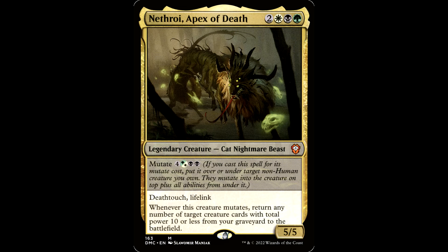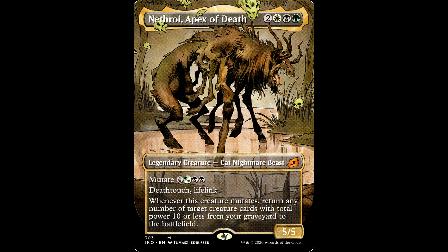Mutate costs four and a hybrid green, white, and two black. If you cast a spell for its mutate cost, put it over or under target non-human creature you control — they mutate into the creature on top plus all abilities from under it. It has Death Touch and Lifelink. Whenever this guy mutates, return any number of target creature cards with total power 10 or less from your graveyard to the battlefield. If you reanimate a bunch of zero-power creatures like Hydras and they don't come in with counters, they die immediately. Reanimate a bunch of aristocrats — Blood Artist, Zulaport Cutthroat, stuff like that — you can win on the spot. That's a deck you could build with this, but you have to earn it. Feels good when you win that way.